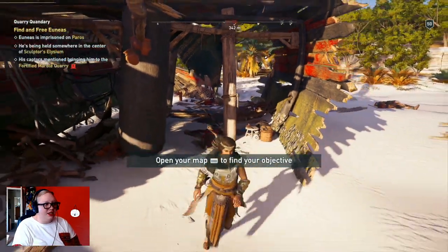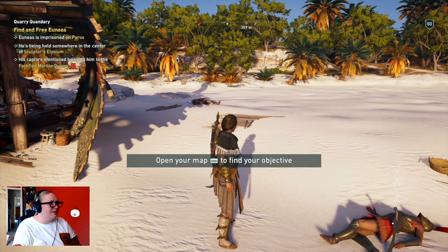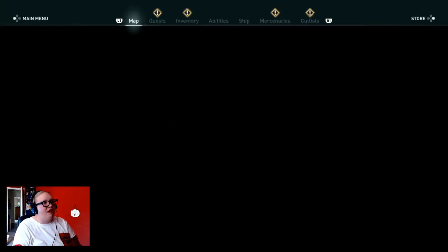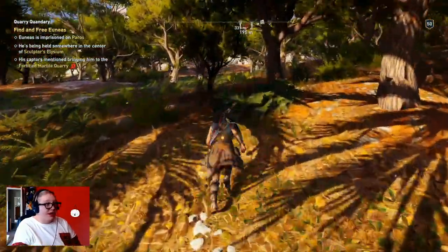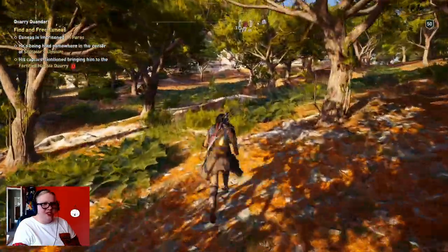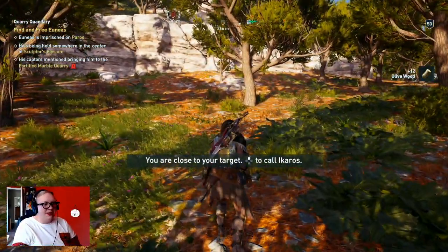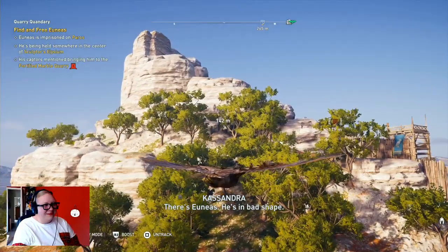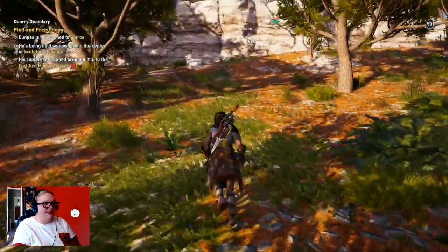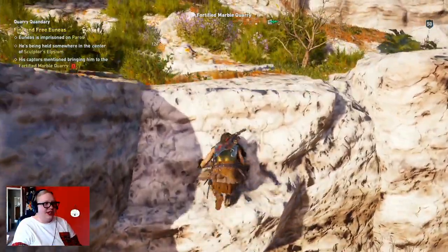Another one bites the dust. Okay, he's here on the island in the center of Sculptor's Elysium — it's a fortified mark. I was just there; I ran up to it and left, damn it. I also want to talk about — I don't even remember what episode number it was — but the way I dealt with the Monger. How I said we're gonna kill him in the cave and then didn't. Somebody in the comments said that was a mistake, not killing him in the cave.